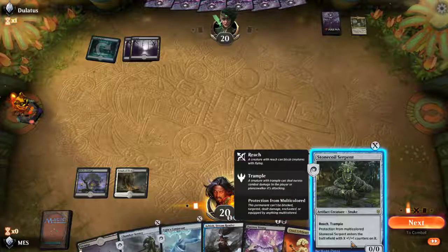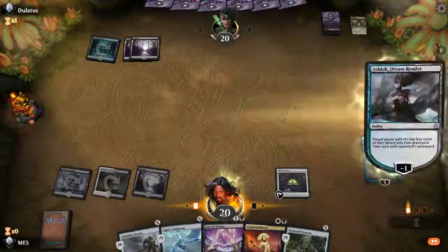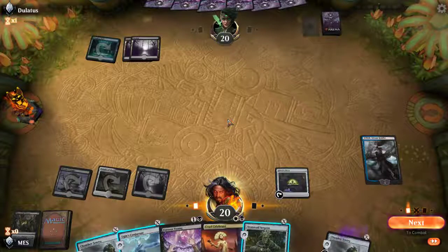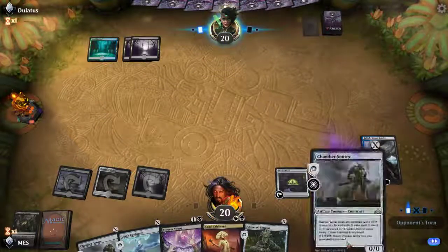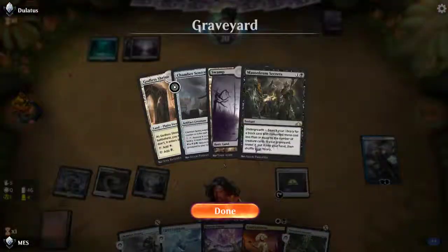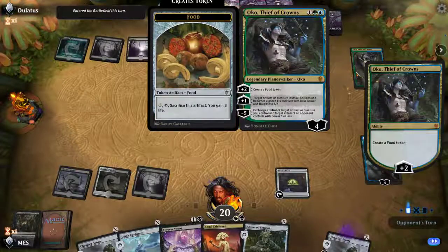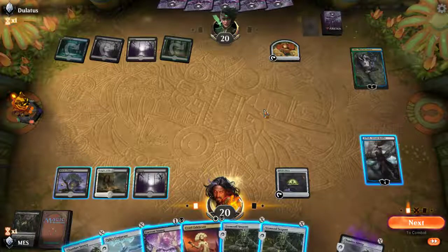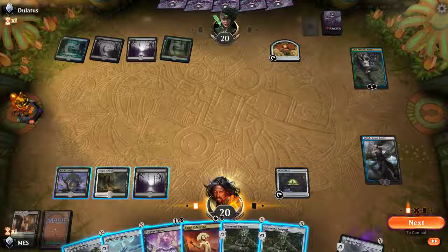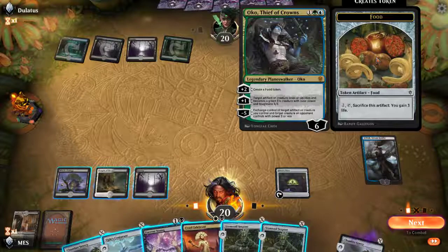More X's — this is the best X. We'll see if its text is relevant. I'm just gonna start milling myself; we have the Forever Young. Chamber Sentry doesn't quite do anything here. I could add all the random black Shocklands, but I don't think that's worth it. Undergrowth is one so far. With Mausoleum Secrets, you only need two creatures in the graveyard for it to be very good and three for it to search for anything you want. This can mess with our artifacts and creatures, which is pretty bad for us.